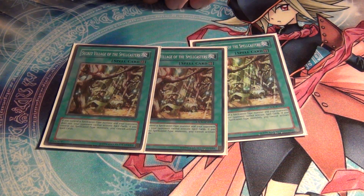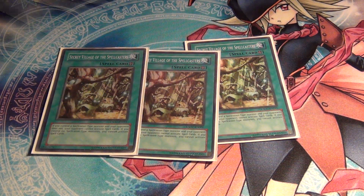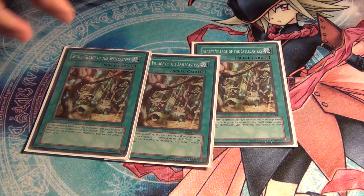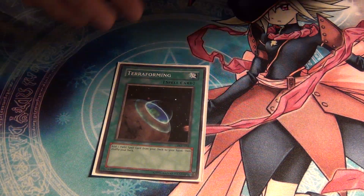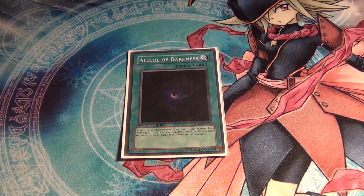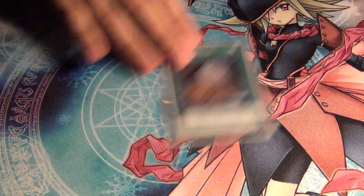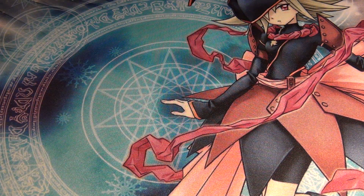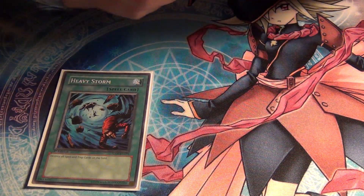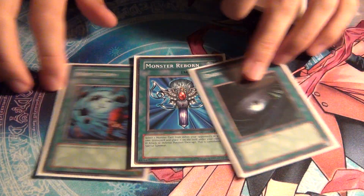For spells: three Secret Village of the Spellcasters — I forgot to mention at the beginning that this is a Village lockdown deck. It's Dark Magician but with Secret Village in it. One Terraforming to search it out, one Allure of Darkness for draw power since there are a lot of darks, one Foolish Burial to get Dark Magician in the graveyard, one Mystical Space Typhoon, and then the three staple cards: Heavy Storm, Monster Reborn, and Dark Hole.